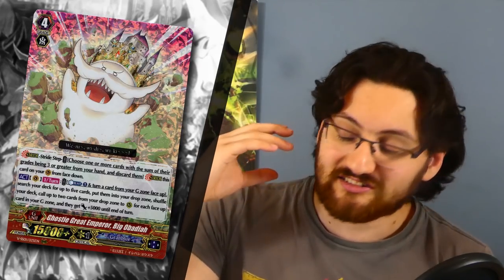The next card is Ghosty Great Emperor Big Obadiah for Granblue. This stride was in the in-betweener slot — on its own its skill doesn't do that much, just setting up the board or deck for a potential future play. But what Granblue players have shown us is that this card is insanely powerful and can set up a turn 4 Magido OTK turn without much problem. Therefore, I think this card is deserving of a winners position — though not absolute winner, as it's a bit slower and can be played around by damaging to five-zero in the early game, which has been seen as a viable tactic against Granblue.